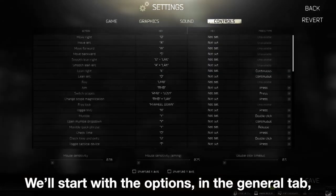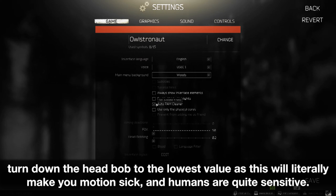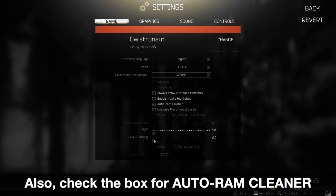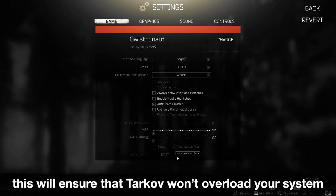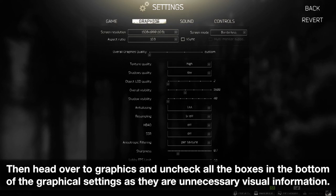We'll start with the options. In the general tab, turn down the head bob to the lowest value, as this will literally make you motion sick and humans are quite sensitive. Also check the box for auto-ran cleaner, this will ensure that Tarkov won't overload your system. Then head over to graphics and uncheck all the boxes at the bottom of the graphical settings, as they are unnecessary visual information.